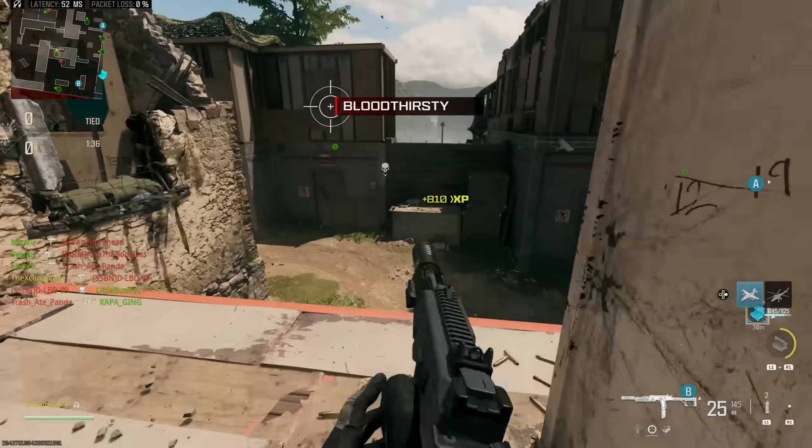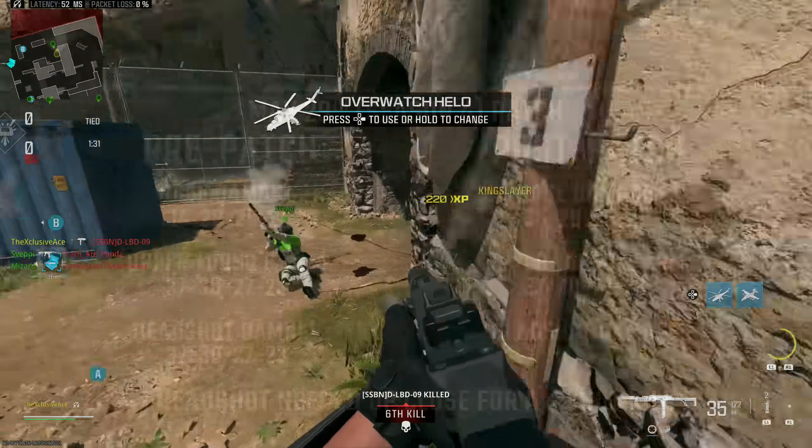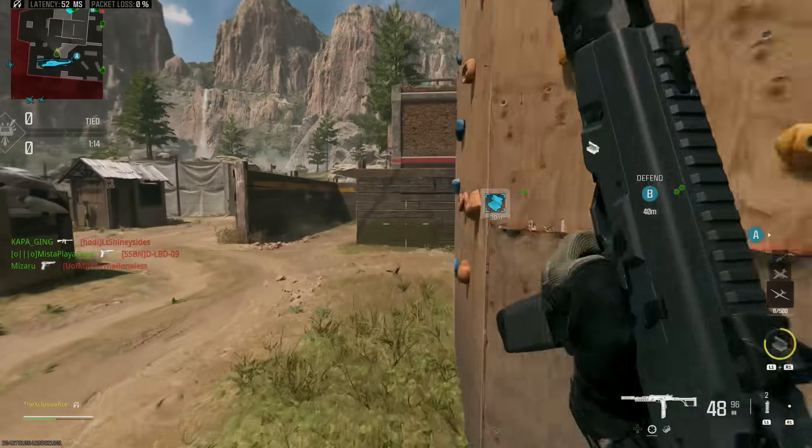Next, the MCW partially reverted the headshot nerf we saw previously. They had eliminated the headshot multiplier so you dealt the same damage to the head as the upper torso, meaning no more four-shot kill. After this update they gave us a 1.25 headshot multiplier, so in maximum damage range you just need to mix one headshot with upper torso shots to get a four-shot kill again. However, headshot damage beyond that maximum damage range is essentially useless — not worth going for. That wraps up the assault rifle category.